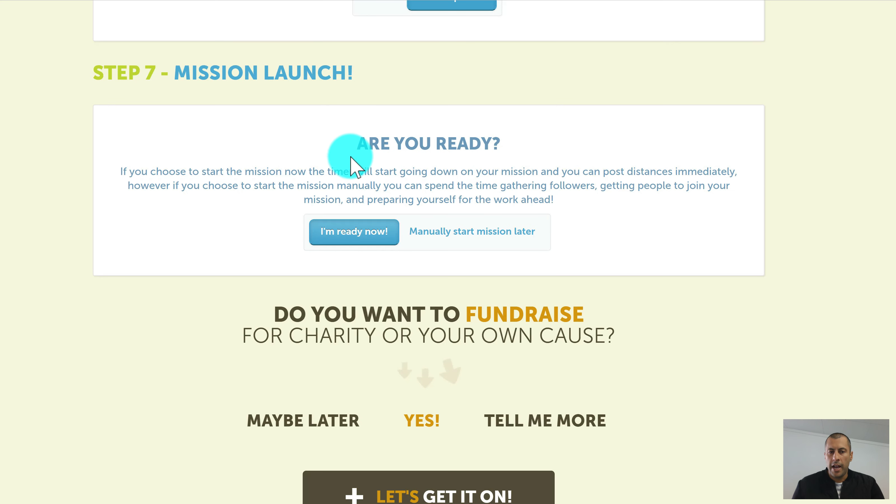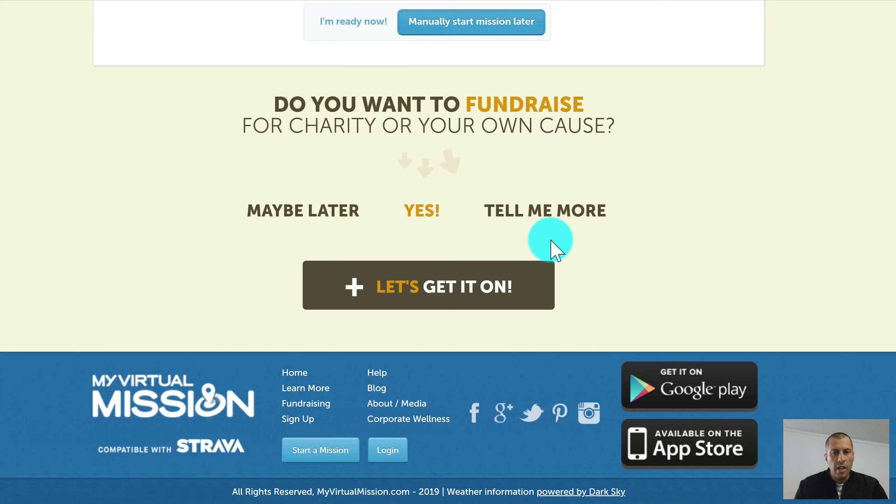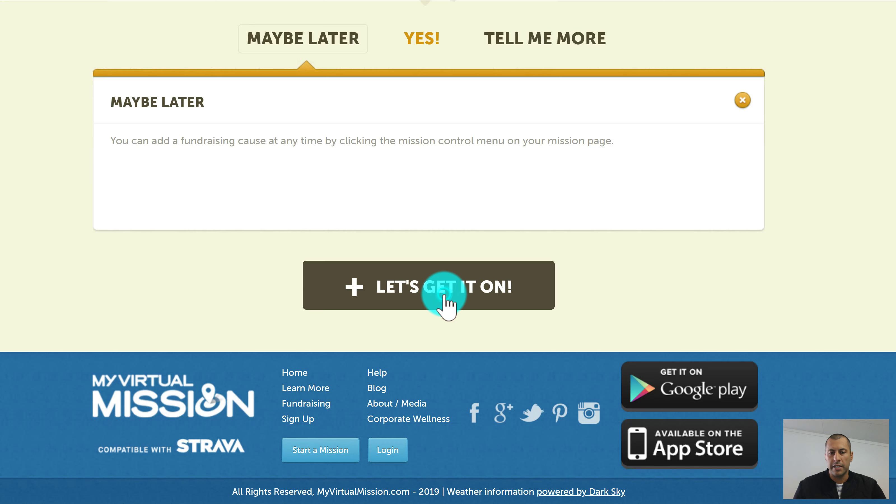Really important: are you ready to launch your mission? Generally, people setting up group missions have a future launch date in mind, so it's important to select 'Manually start mission later.' That means you can set the mission up, create your group profile, onboard your participants, and do all of that without the mission having started. If you want to start straight away after finishing setup, click 'I'm ready now.' There's also a fundraising component — I'll skip that for now and click 'Let's Get It On.'